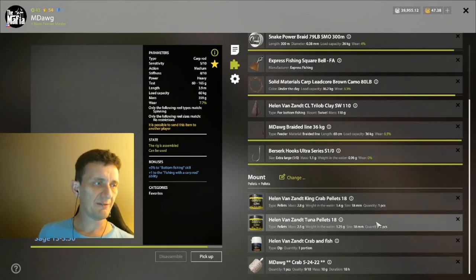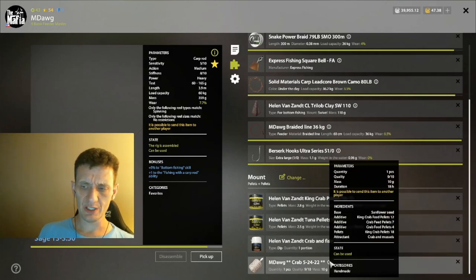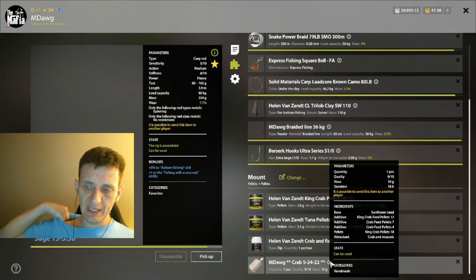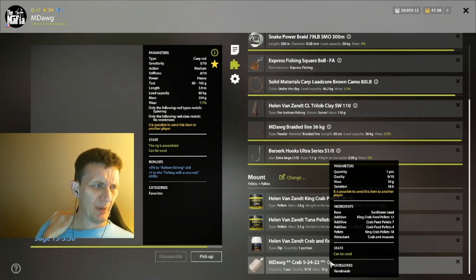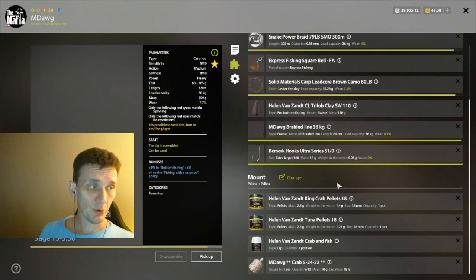The second line still has king crab, but instead of halibut we've got tuna this time, with a crab and fish dip instead of the spicy halibut dip. Let me show the PVA more thoroughly: there are three additives — king crab pellets, crab pellets, crab pellets — and then as the fourth slot instead of an additive we've actually got the pellets themselves as the bait. We've also got sunflower base, crab and mussels attractant. I'm not sure that base is ideal — rape seeds might be a better option, but you can go back and forth on those two and it probably isn't a big deal either way.